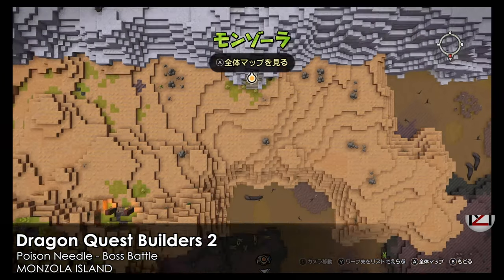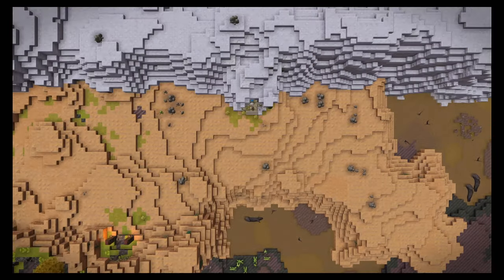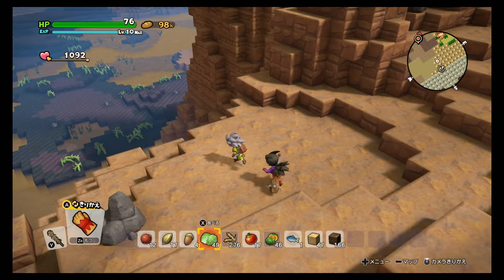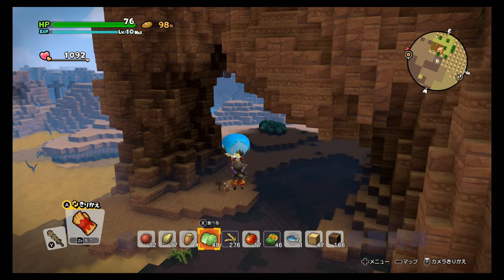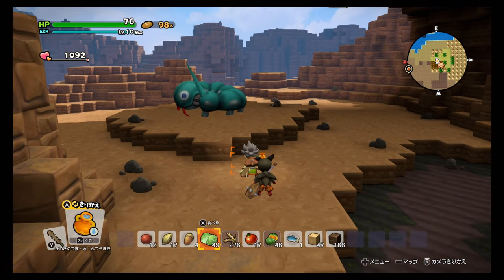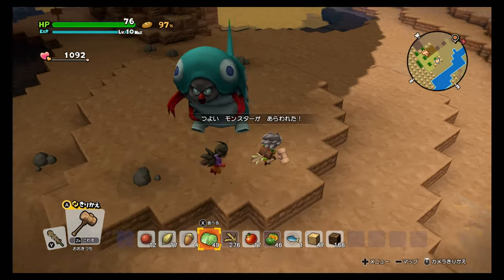Hey guys, welcome back, this is MD. We're gonna find the poison needle in Omanzola Island. Come to the warp point which is farthest south — in the middle there's basically a side quest where we get the add pot on our right, but just down below we have this needly worm. By firing off this needly worm we're gonna get the recipe for the poison needle, which is a good weapon.